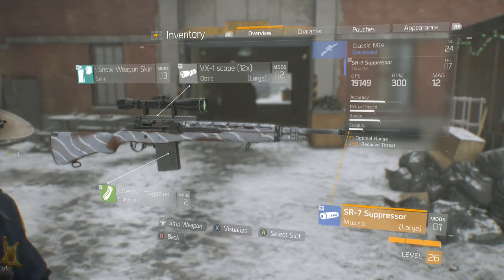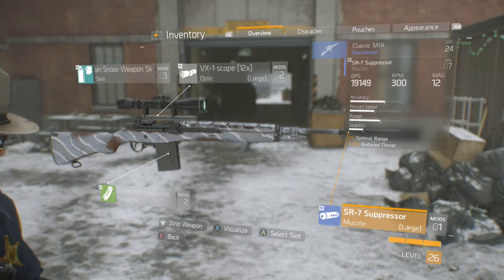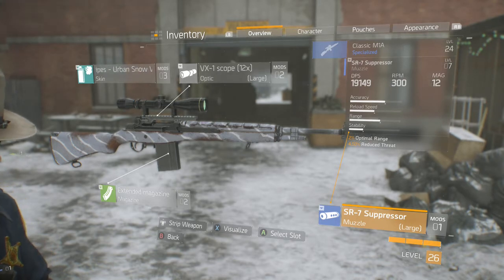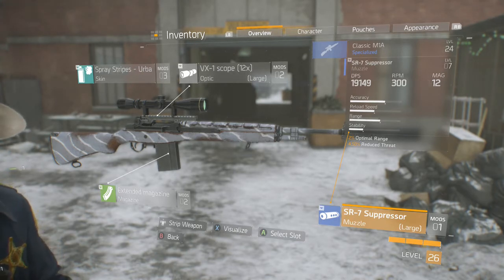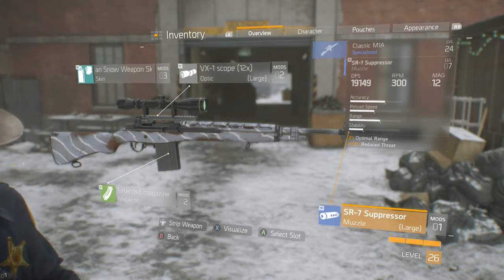The next gun is the Classic M1A. This gun is semi-automatic — it's a sniper rifle, so in that game that's pretty helpful. You never know if someone's gonna rush up on you and you won't have enough time to spray them down, but with this you can just trigger finger them and knock them out pretty quick. The DPS is 19,000, which is pretty awesome for a semi-automatic sniper. I feel like you really don't have enough time to be reloading a bolt-action sniper — semi-automatic makes up for that.